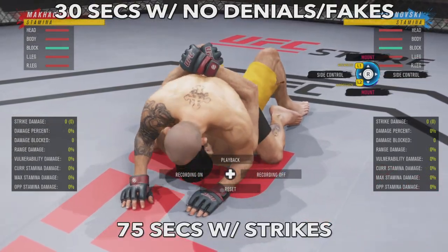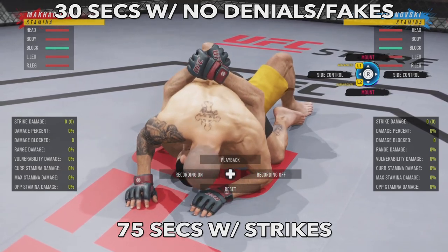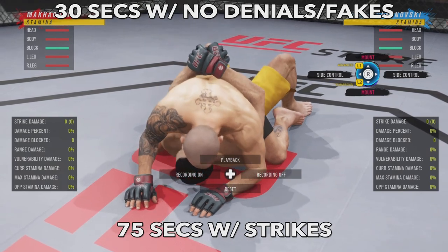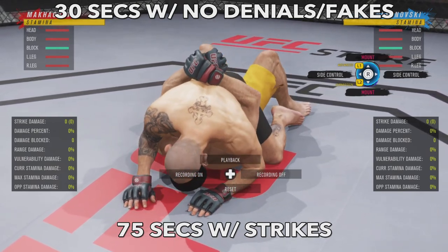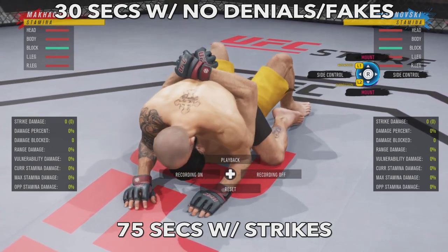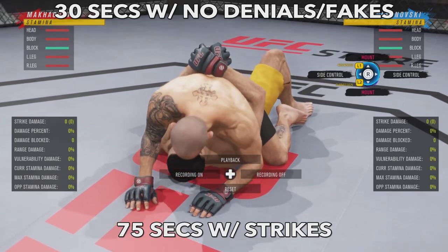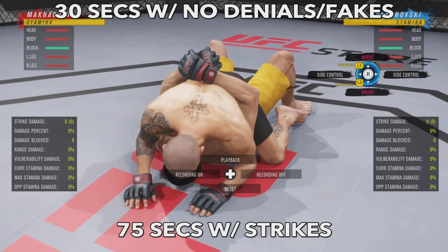Mount is interesting — the first time you get stood up from here it's confusing, but it's about 30 seconds with no denials or fakes, and about 75 seconds with strikes using the same concept. If you posture up from here it resets the entire timer. It's another very strong position, especially when it comes to HUD watching.